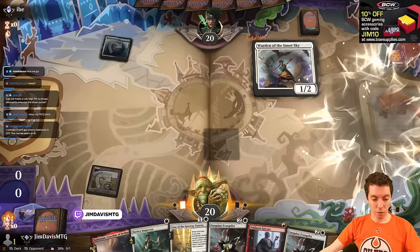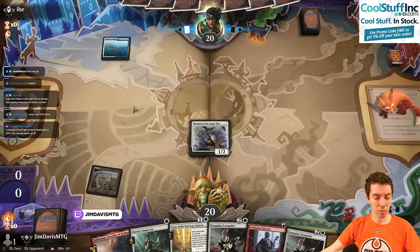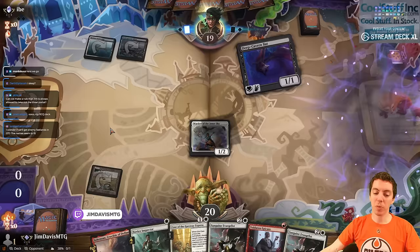We're going to go Warden. We have Epicure and Spectre on two, which is great. We've got an Anchorage from our punish. So we just played Asper, and it just seemed awful.